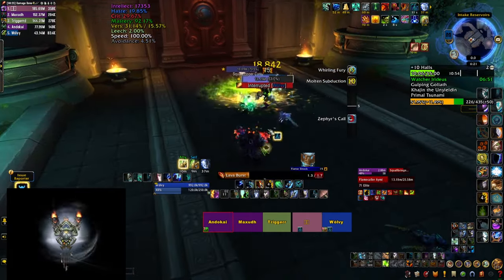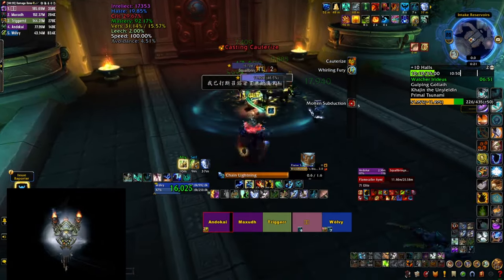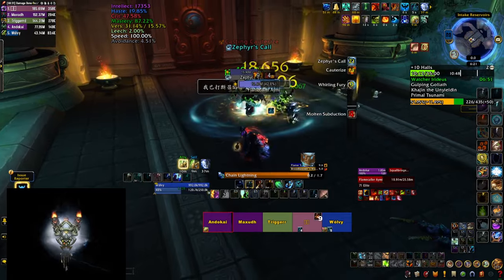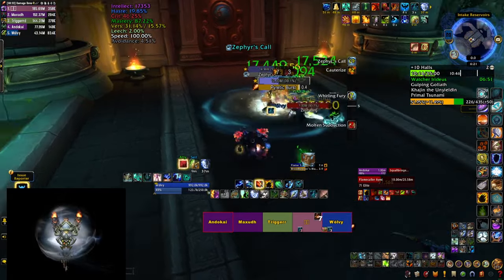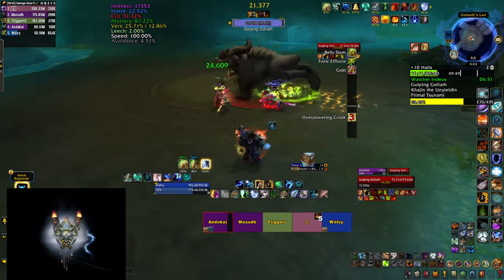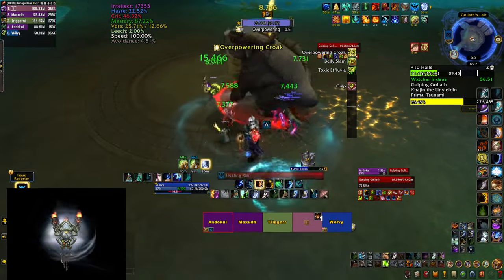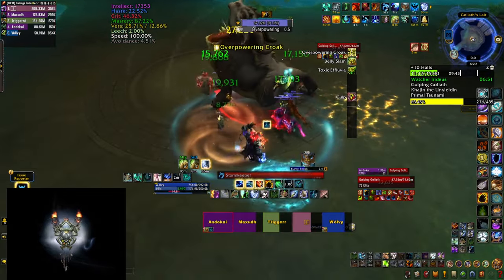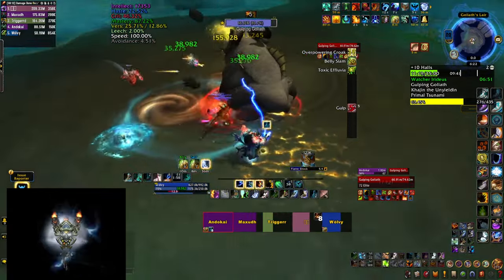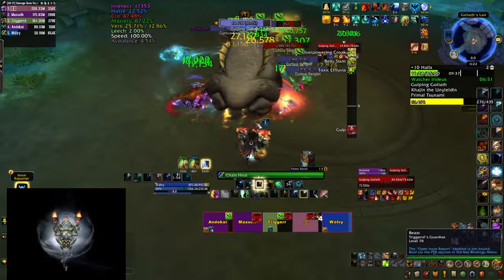At the same time the other mini boss is going to jump around, do AoE in an area, and call small adds to help it - but nothing is too scary there, just AoE the adds and keep dodging. The second boss is the Gulping Goliath, a huge frog that does Overpowering Croak - a huge roar that not only does AoE damage but also puts swirlies on the ground that you have to dodge, which transform into the Curious Sloglets we saw earlier.